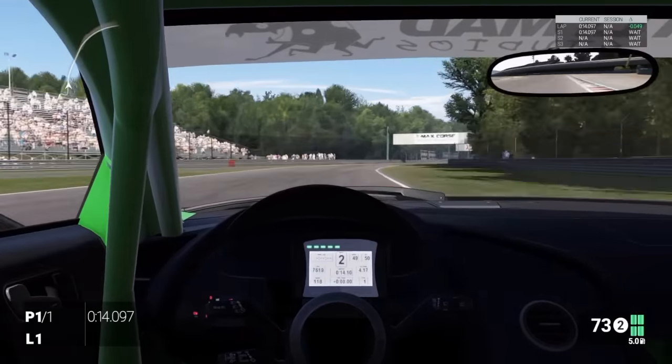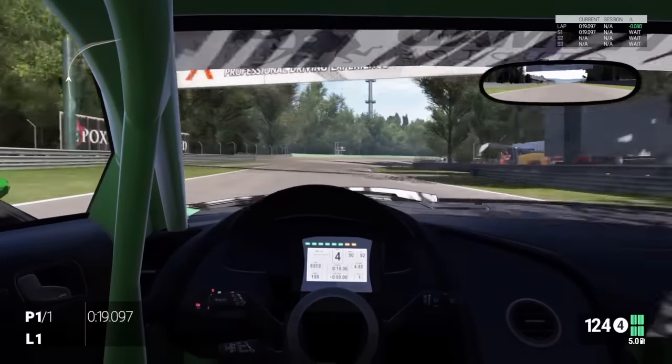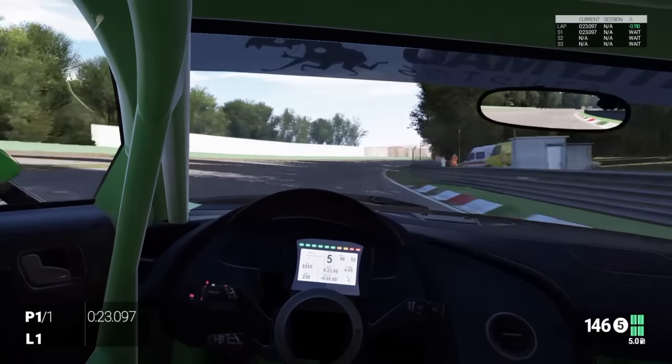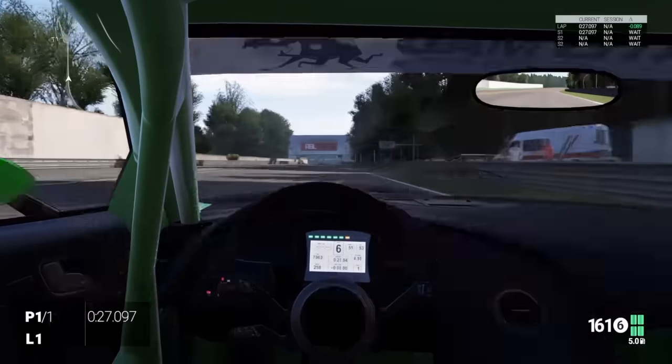Flat down on the power, into second gear early — that stops the wheelspin. Then we're going to go flat out through turn three. It's not really a turn, it's basically a straight because no car seems to worry about this bend. Then we're coming into the chicane and we're going to brake just before the bridge.